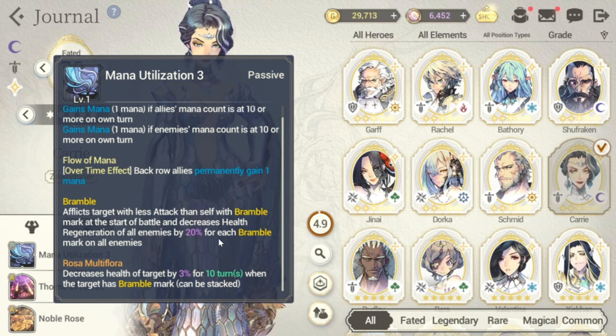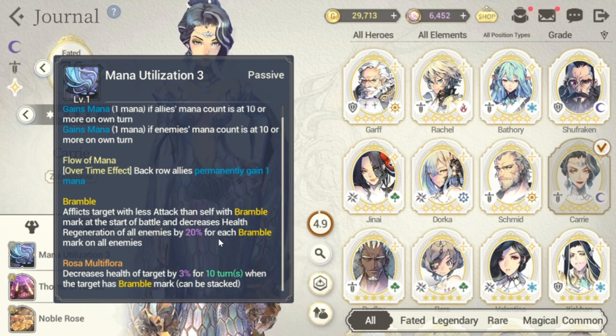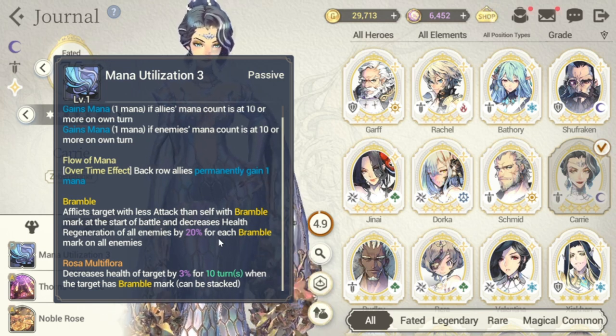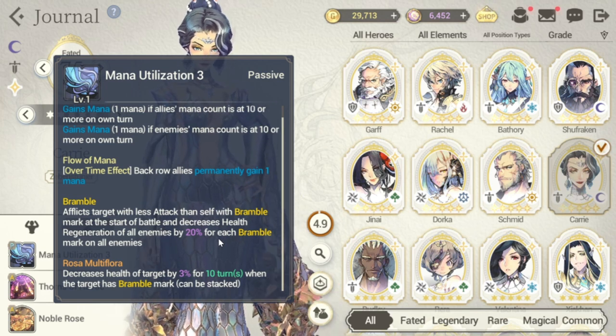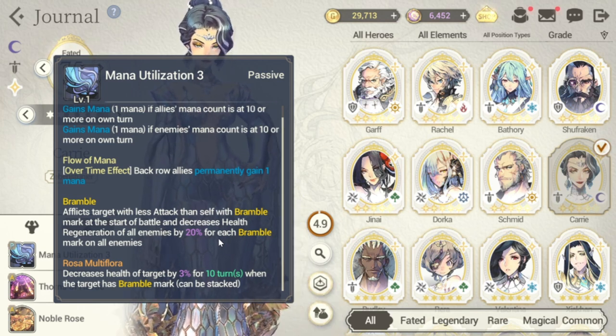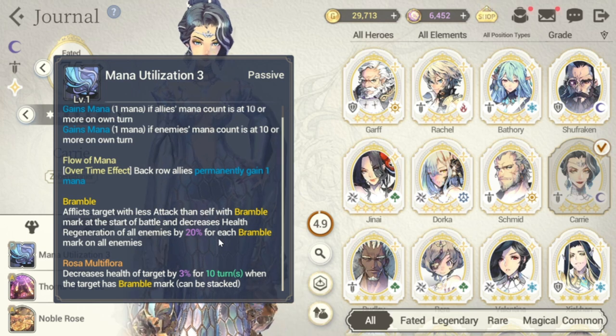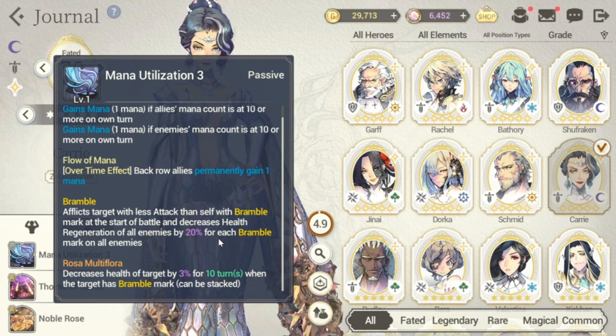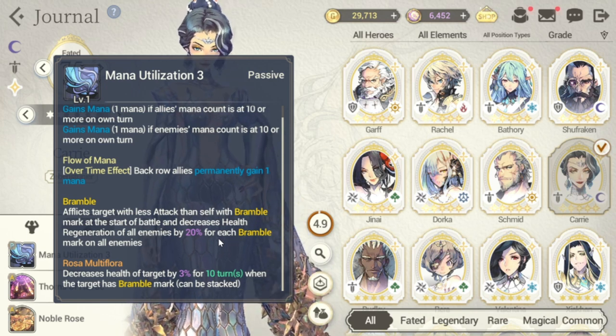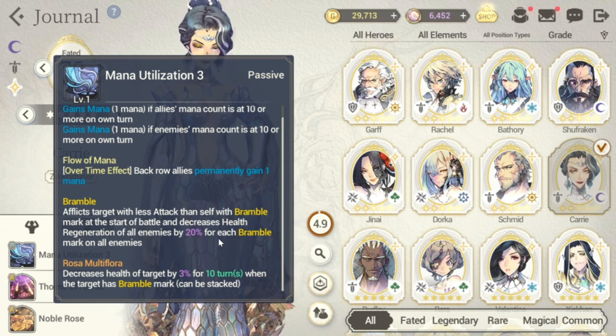Her two unique passives are: Bramble, which afflicts targets with less attack than self with a Bramble Mark at the start of battle and decreases health regeneration of all enemies by 20% for each Bramble Mark; and Rosa Multiflora, which decreases health of target by 3% for 10 turns when the target has a Bramble Mark, and can be stacked.